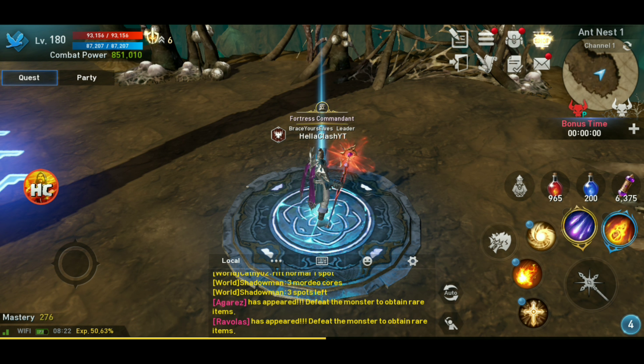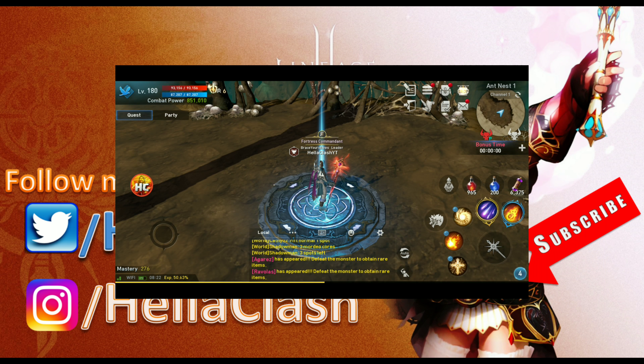So there's a power tip today — a quick tip that will help you clear your elite dungeons faster, get more rewards, get more Hedena, and save you some time during the grind of Lineage 2 Revolution. Check me out on Twitter and Instagram at HeliClash. Follow, subscribe, comment, and like for more great content. Thanks for tuning in.